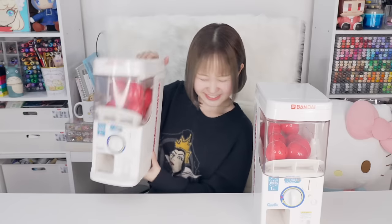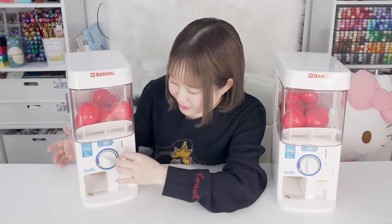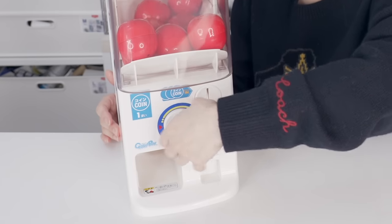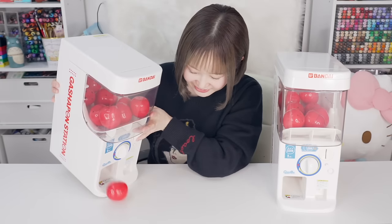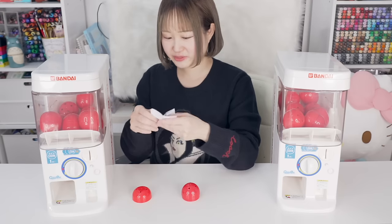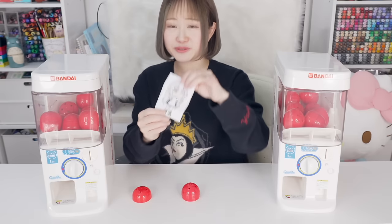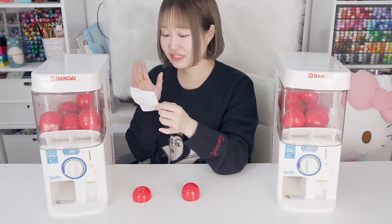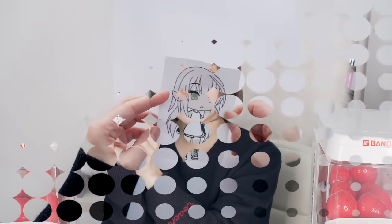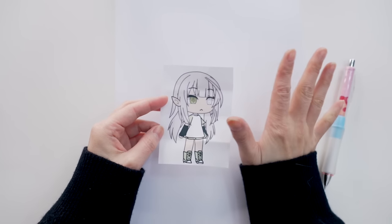Okay, first off let's choose a gacha character. I literally have no clue what's inside, so it's going to be completely random. This is my lucky coin — let's see what character we're going to get. I'm going to put it right here and twist. Here's our first capsule — let's see what's inside. Oh, she's cute! I love how she has different colored eyes and pigtails.